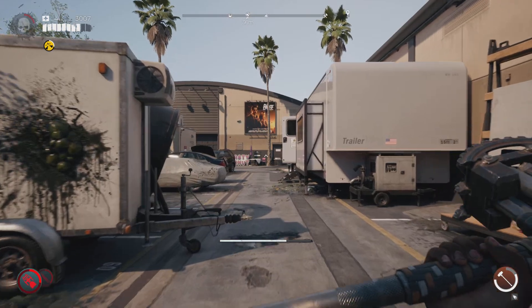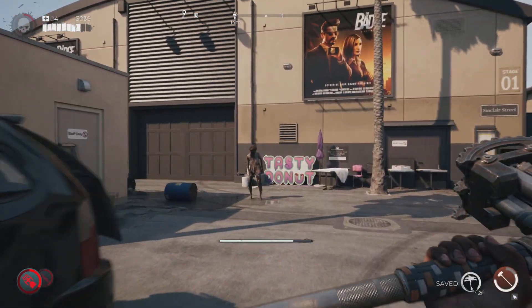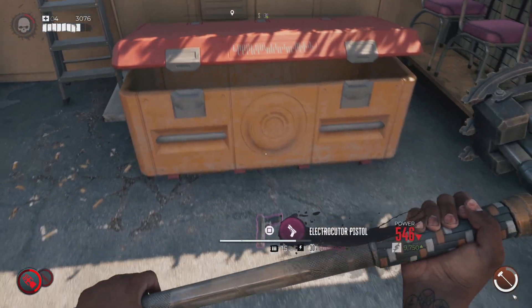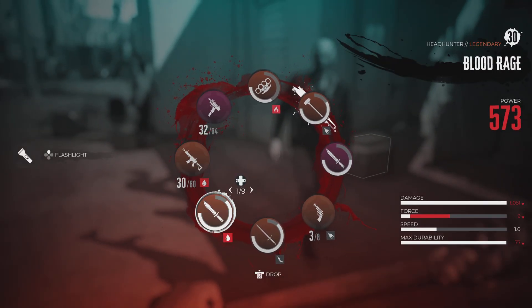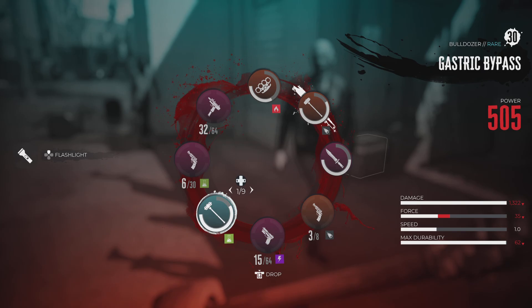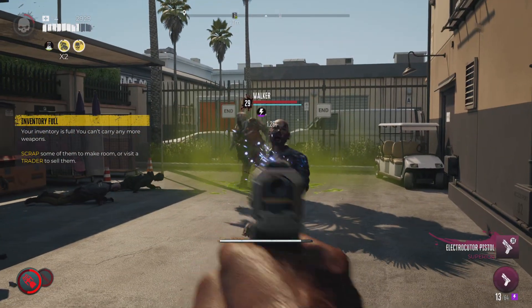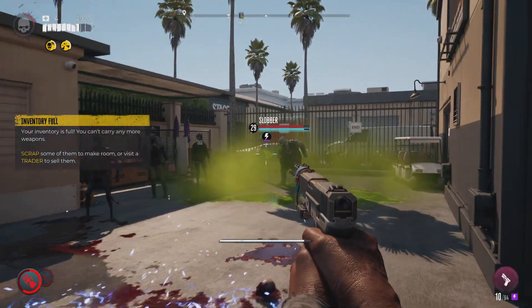From there, all we need to do is head back to the box and we should be able to unlock it. I believe if you get an electric kill or pistol or something along those lines — anyway, if you open this box, that's what we have. As you can see, it's quite decent.